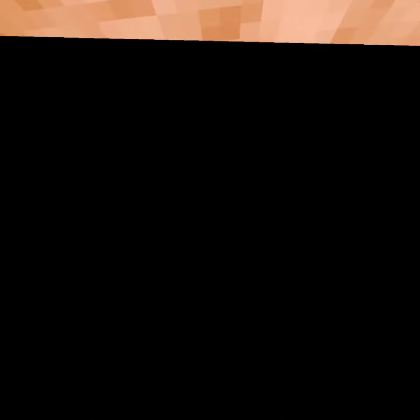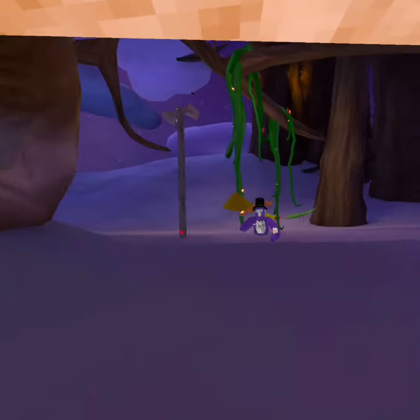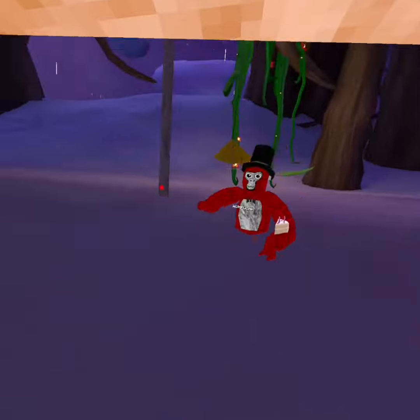And basically what this is going to cause is a weird glitch with the hitboxes, and you're going to have a super cool flip tag range, making it so much easier to flip tag people. Watch, you're going to see it right here — I'm going to tag my friend right here, and boom.